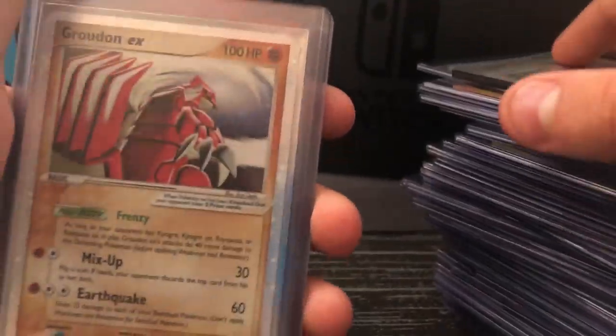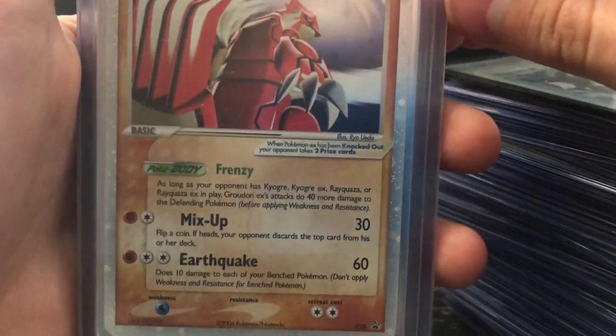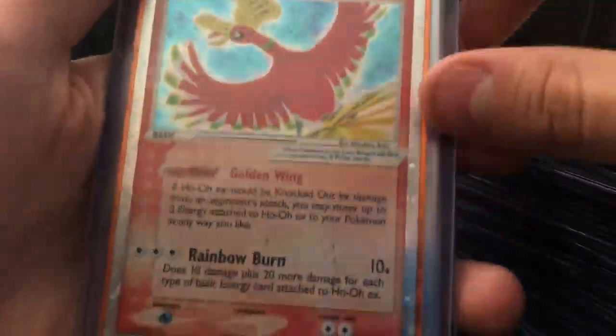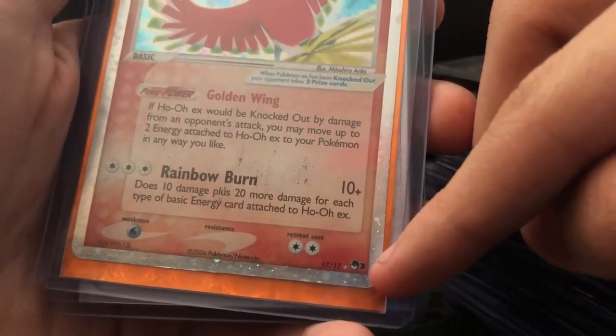Groudon EX, a pretty old one — you probably haven't seen it in your life before, but Peekaboo Plays has it. 2006. The artwork is so neat, it was only like $3 so I just bought it at a store — from the Pop Series 3. It's number 17 of 17.